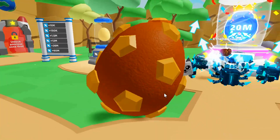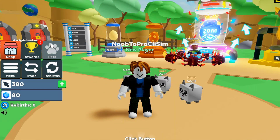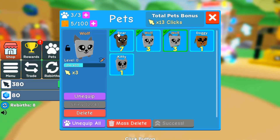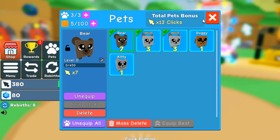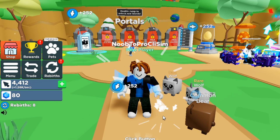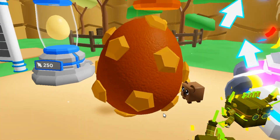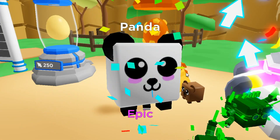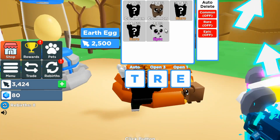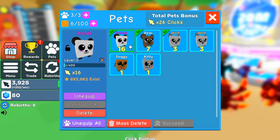We got that so fast! We got a bear. Let's equip that — this bear has seven, that's very good. Okay, we can afford like two more eggs. One epic — bro, we just got the best pet in that egg, let's go!